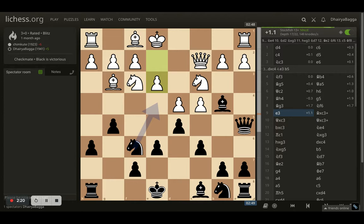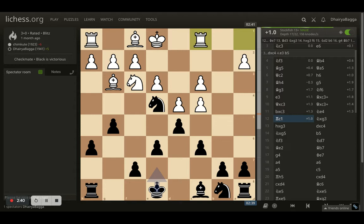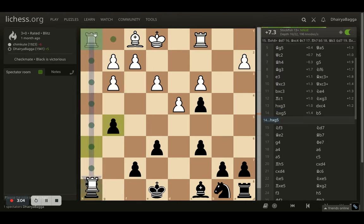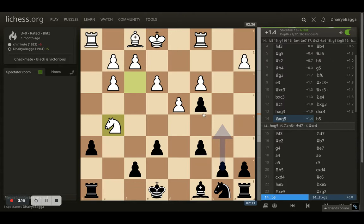Opponent plays Bg3. I developed the knight onto f6. You don't want to castle when your king would not be saved by these pawns. Opponent plays pawn to e3, and then I take on the knight with the bishop. Opponent takes back with the queen and we exchange queens as well. You might think it would be a boring game because the queens have been traded off, but that's not the case at all. Opponent tries to save the pawn with the rook and I take on the bishop trying to exchange everything. What I've achieved is the opponent has got two doubled pawns on the c and g files — 7.2 on the engine evaluation.